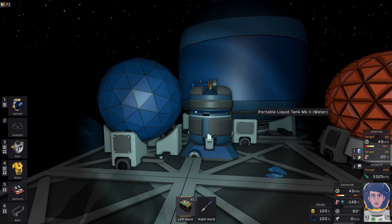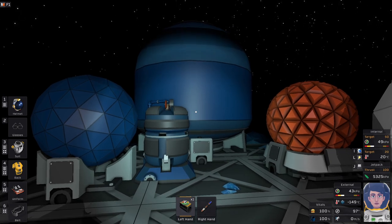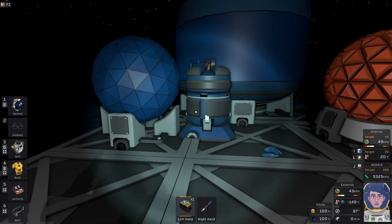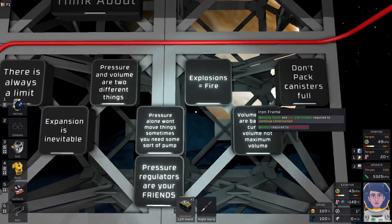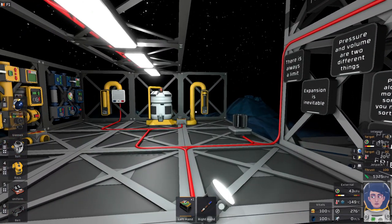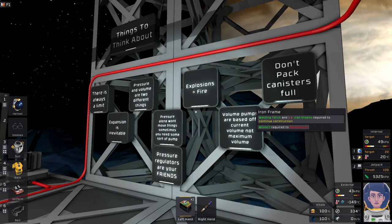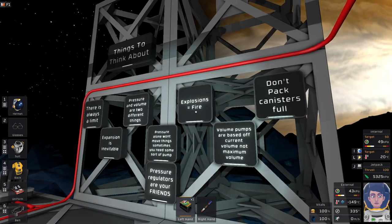I'm not 100% sure on the liquid side of things — I think it's similar, but since I haven't tested everything with liquid I'm a little off on the pressures, so I'll just cover that there are liquid variants of all of these. Next up: explosions equal fire. As you can see, we're on Europa which has an oxygen atmosphere, so anytime you have something explode it's going to start fires. You want to be cognizant of that because if you have an oxygen-rich environment and you accidentally blow a tank, you're going to catch everything on fire.